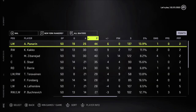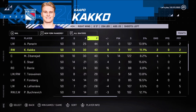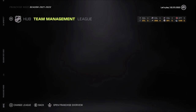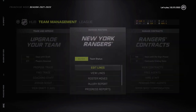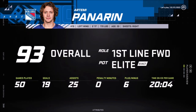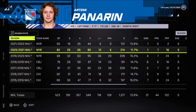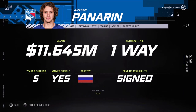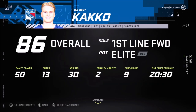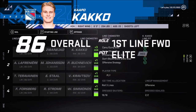Best player so far is Panarin with 44 points, and 43 points for Kako. The problem is we don't have a player who is scoring at better than a point per game — not really playing like an all-star. Even Panarin at 93 overall is not doing the trick this year; last year he did 90 points. He's got five years of contract though. Kako grew up already — he's 86 overall now, which is really good for him.